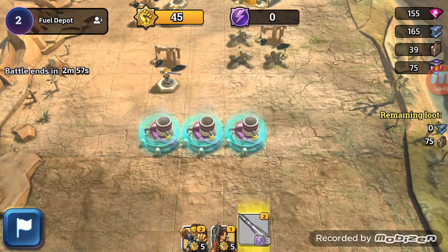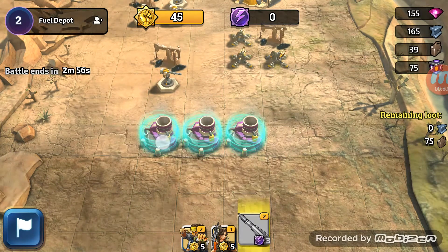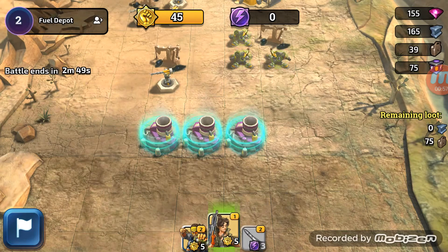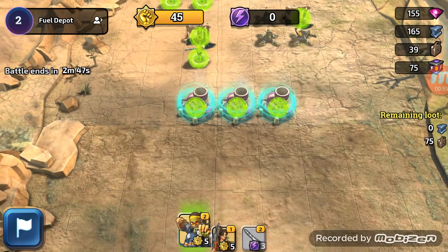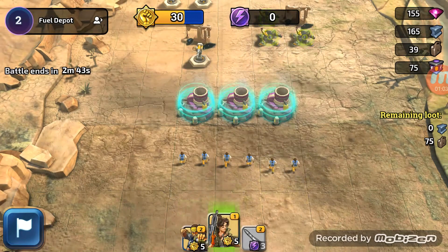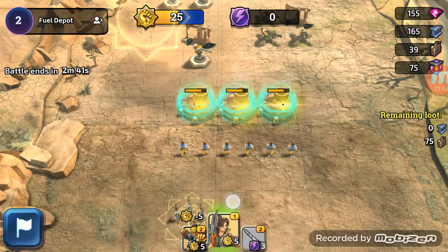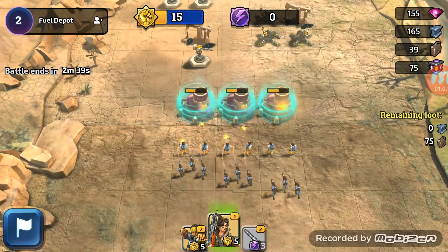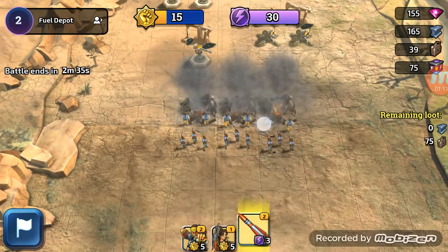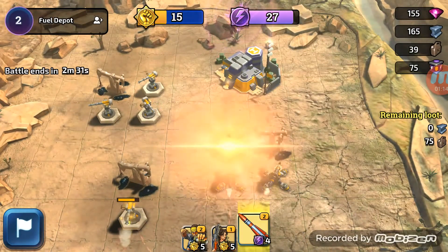So there is the guided missile - does that work? No. Why is that not working? Maybe we should deploy our troops first. One there, one there, one there. Let's deploy one of each there as well. Not sure exactly what I'm doing yet, we're just sort of guessing. And now I'll be targeting this area here.